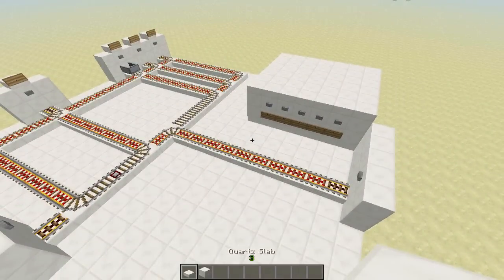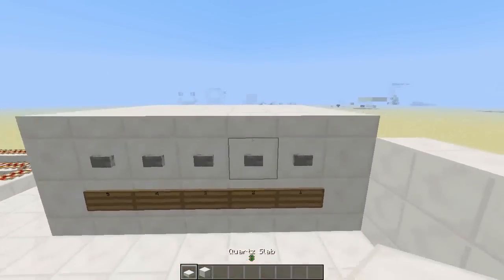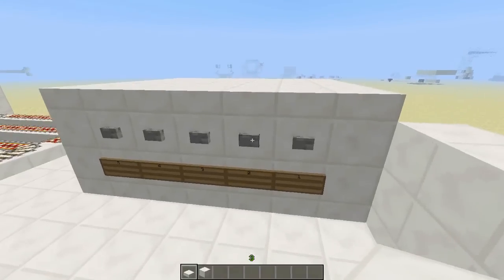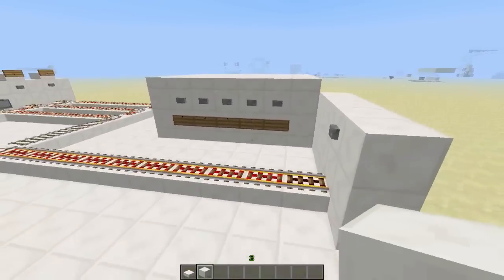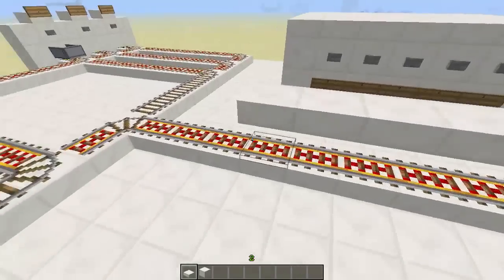One use I came up with is for an adventure map, where this selection system actually works by command block. I first subtract 5,000 levels and then give the player the amount of levels I want, which just sets it to the desired value. If I press a new button, you'll see it go away briefly — meaning it was zero for one tick or so.